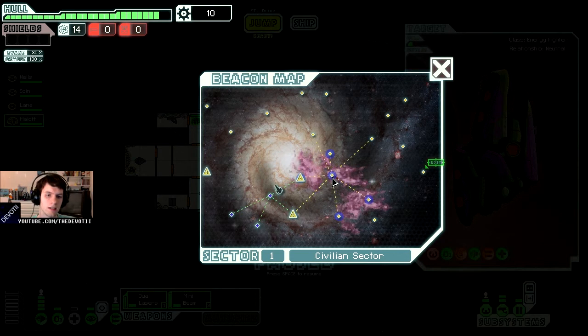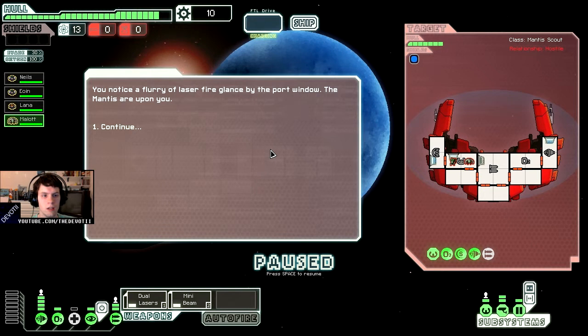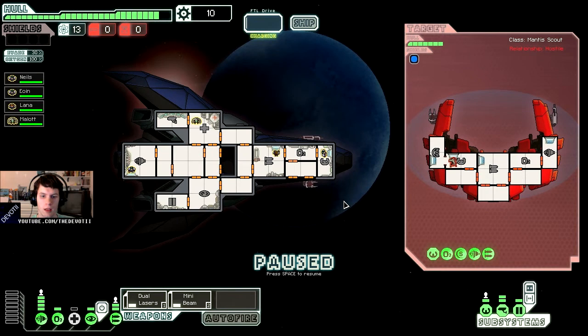I'll avoid the nebula — yeah, I don't like that area. So I'm going to see what happens. You notice a flurry of lasers fire past the port window. The Mantis are upon you. So we do want to take out their shields, but also we want to take out their weapons. Let's try. We'll go on the non-system rooms with the laser, just to get more damage in.